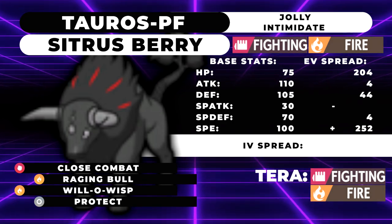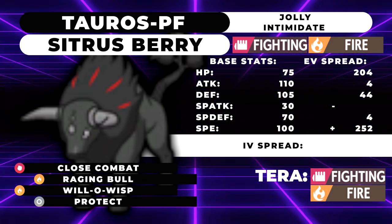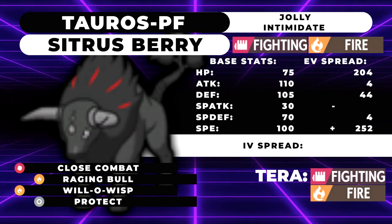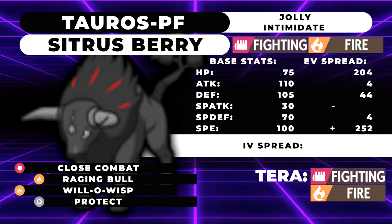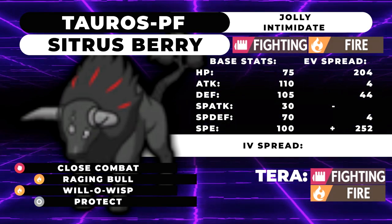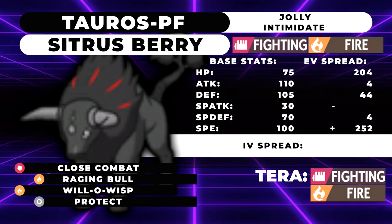This is the good moveset — this is Fire Paldean Tauros. We're running Citrus Berry, Intimidate, with moves: Raging Bull, Will-O-Wisp — which is the main thing that makes it good compared to the rest — Close Combat, and Protect. The EV spread is 204 HP, 4 Attack, 44 Defense, 4 Special Defense, and Max Speed with a Jolly Nature. This spread specifically allows us to take on the Dragonite plus Chien-Pao combo.